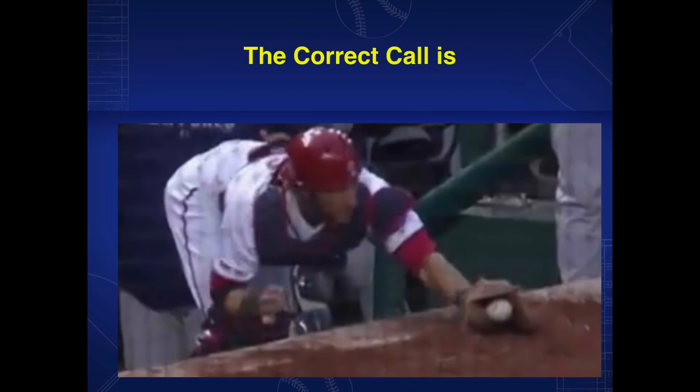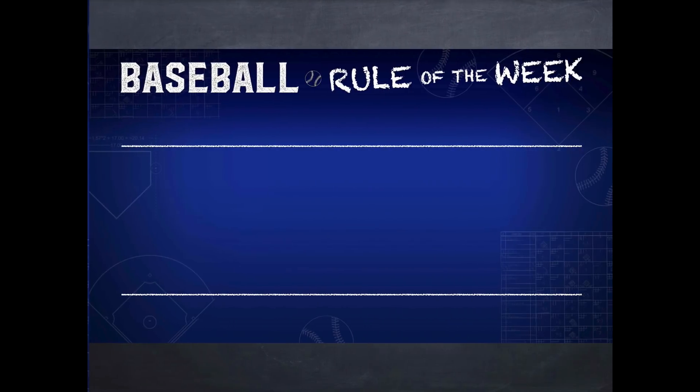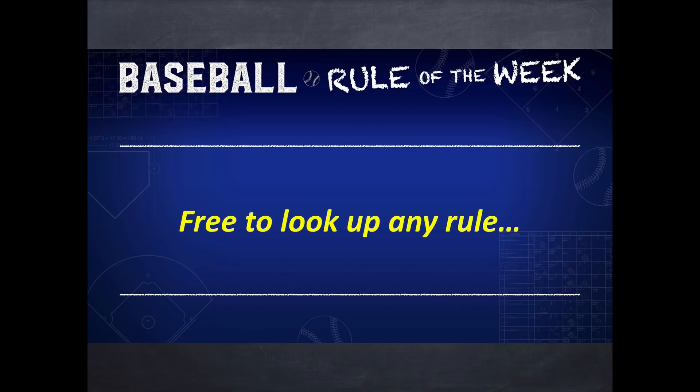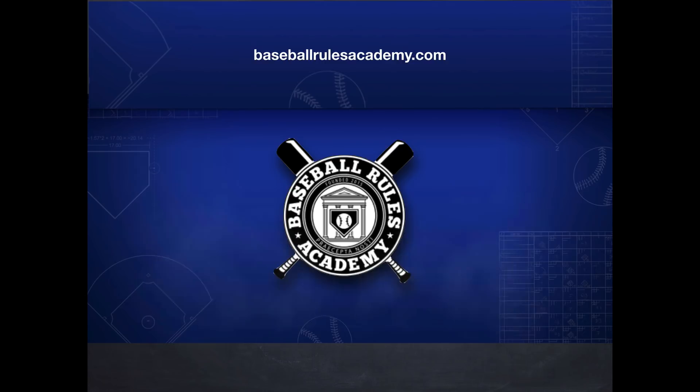So the correct call is C — catcher in dead ball territory, runners awarded two bases from the time of throw. Remember, it's free to look up any rule on BaseballRulesAcademy.com, your number one source for rules of the game.